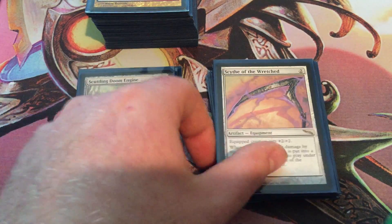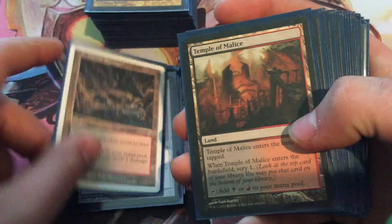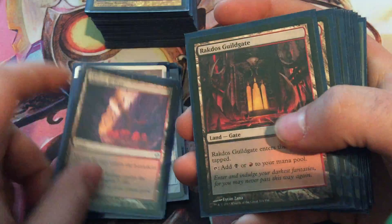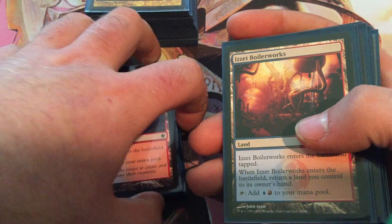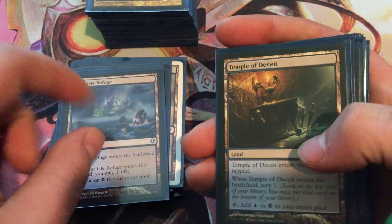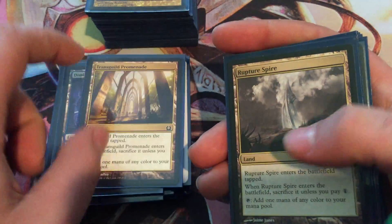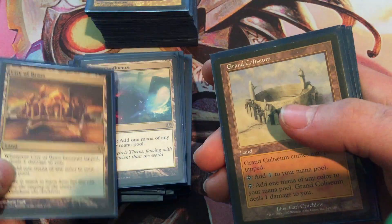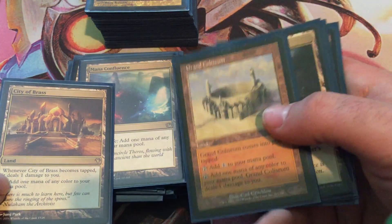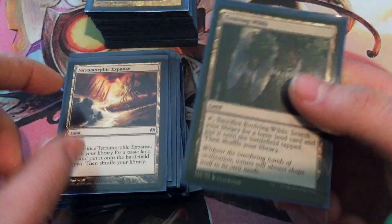Scythe of the Wretched — it kills and steals stuff. Then we got the multicolored lands: Sulfura Springs, Temple of Malice, Bloodfelt Caves, Rakdos Guildgate, Shivan Reef, Temple of Epiphany, Swiftwater Cliffs, Izzet Guildgate, Izzet Boilerworks, Salt Marsh, Dismal Backwater, Dimir Guildgate, Jwar Isle Refuge, Temple of Deceit, Tainted Isle, Drowned Catacomb, Dimir Aqueduct, Trans Guild Promenade, Rupture Spire, Opal Palace for plus one counters, Mana Confluence, City of Brass — these two are very important to keep your life total down to keep the Dethrone trigger going. Command Tower, Terramorphic Expanse, and Evolving Wilds.